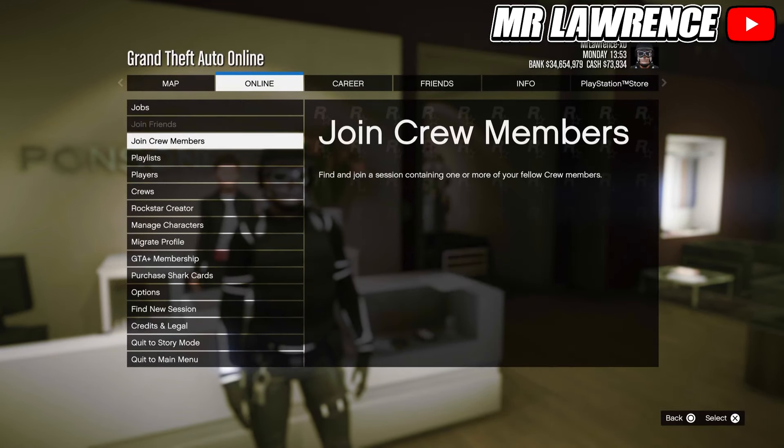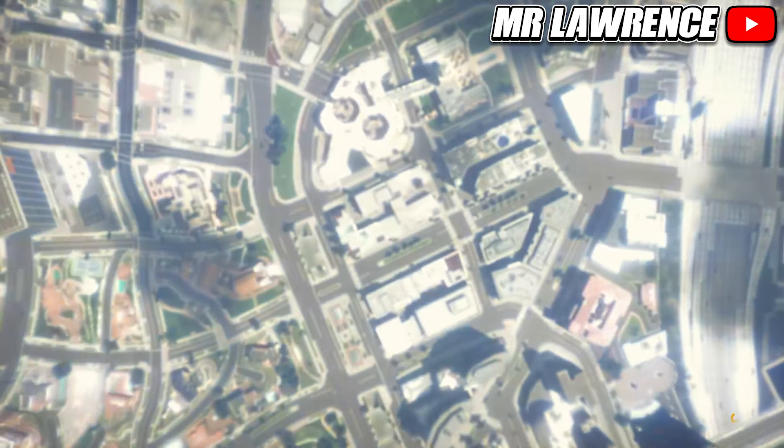Now open your pause menu, go to online and swap or manage characters. Your main character has to be a female and your second character has to be a male.